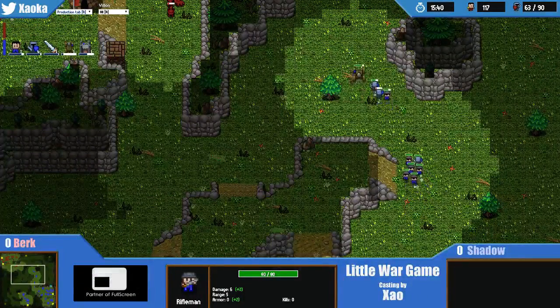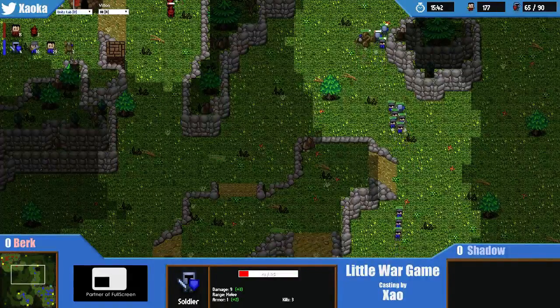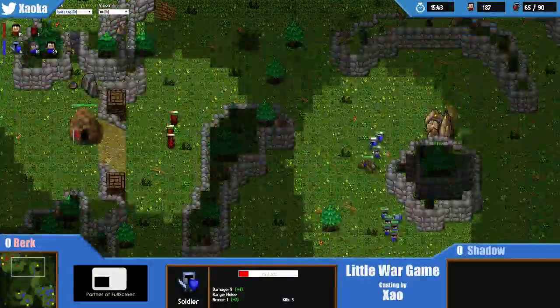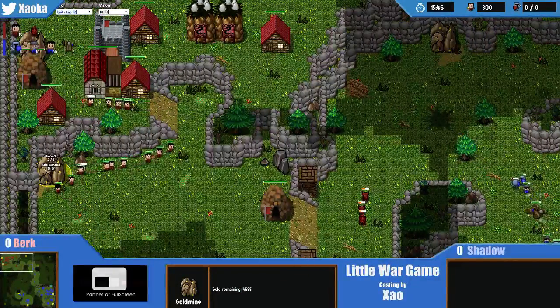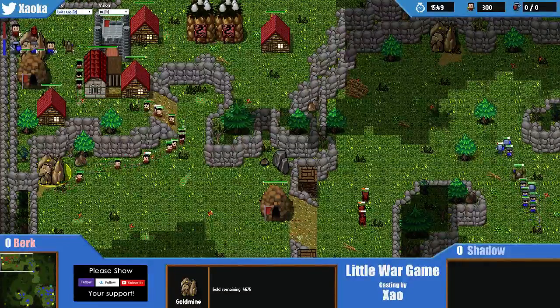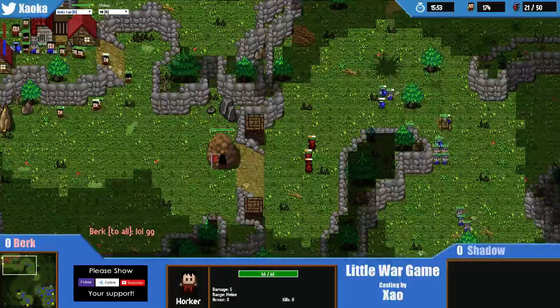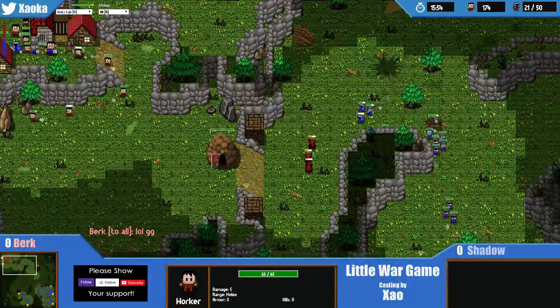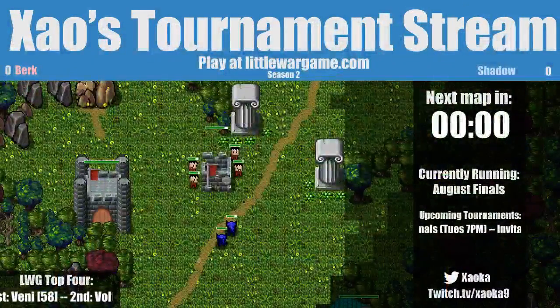The macro behind this for Shadow is like four units at a time and three workers, so he's going to be super far ahead. He's actually attempting to long distance mine off the second base, so he's not entirely out of mining - but it's really just a pathetic little trickle of gold income. And there's the GG - and there we go.